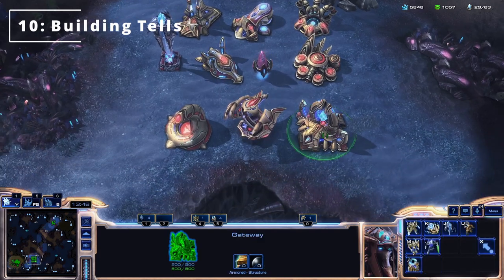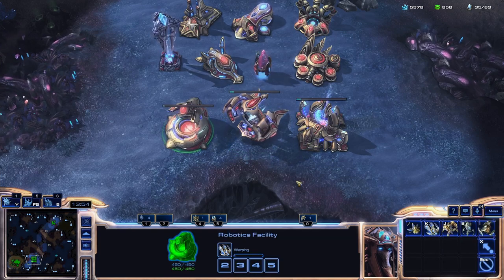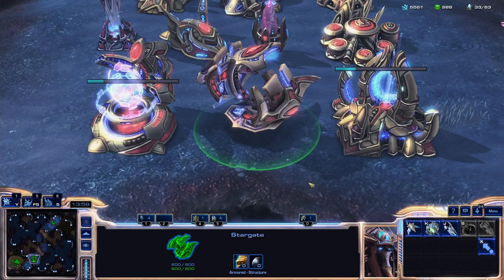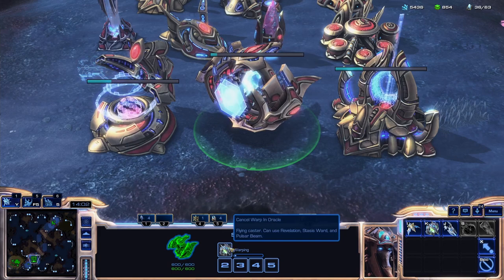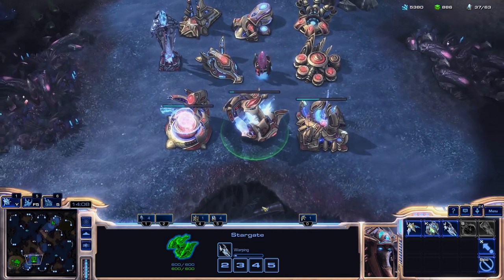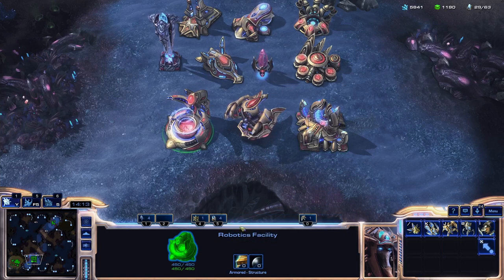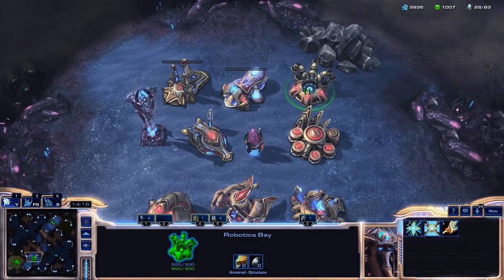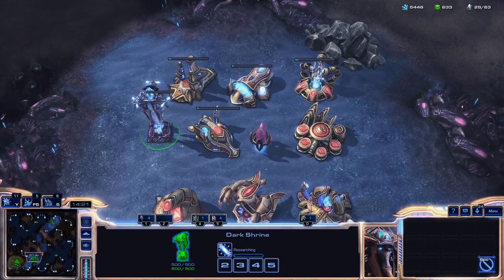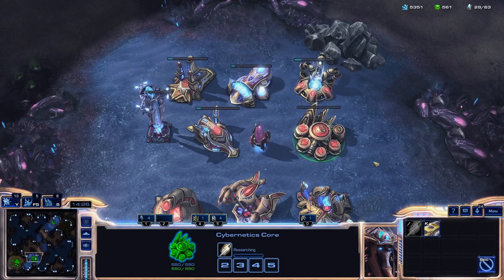Tip number ten. You can always tell if a building is researching or building units. For all the Protoss production buildings, you can see they're clearly producing units. The Stargate is the only building in the game where you can actually see what is being physically constructed — great for scouting. You can also tell when upgrades are being researched in every other building, like the Twilight Council, Forge, and Templar Archives. Sometimes they can be a bit subtle — the Twilight Council and Cybernetics Core are the trickiest.